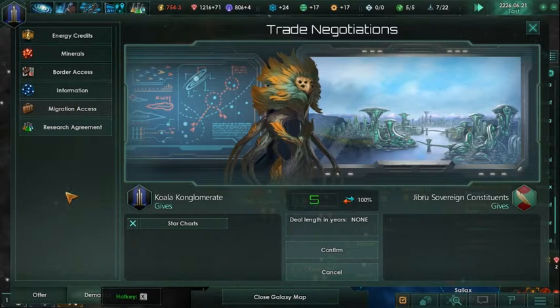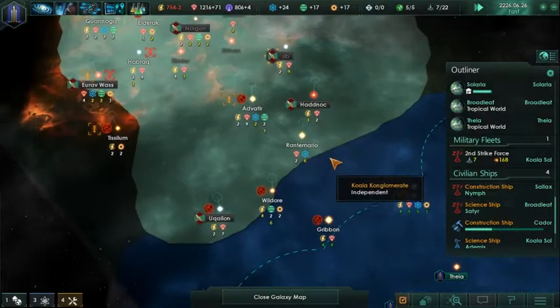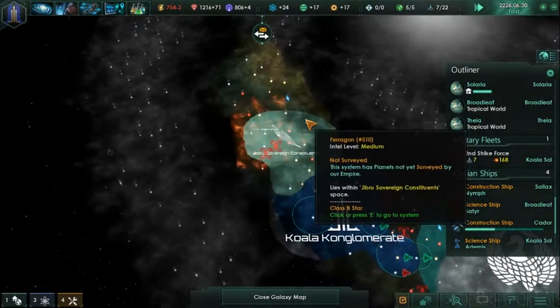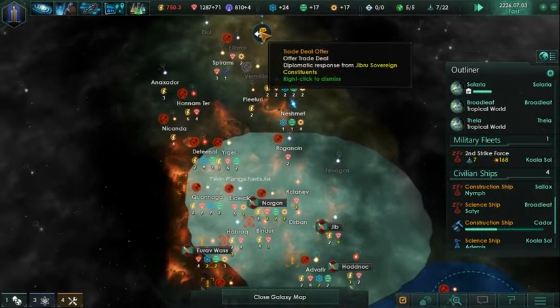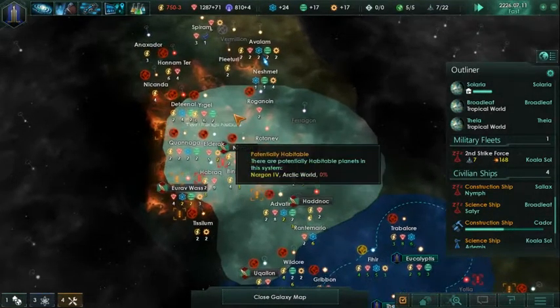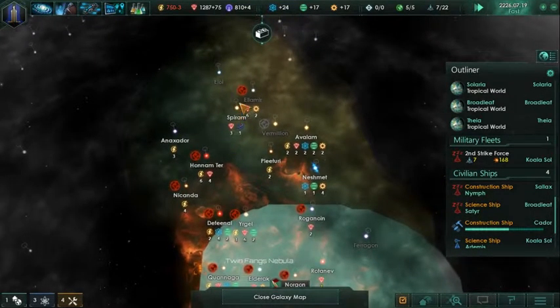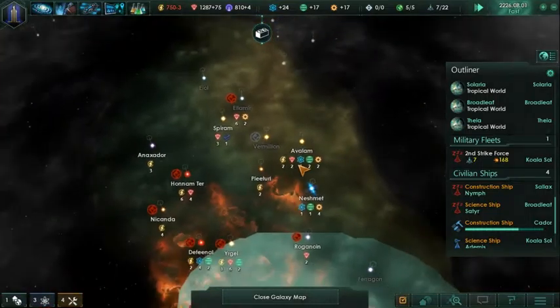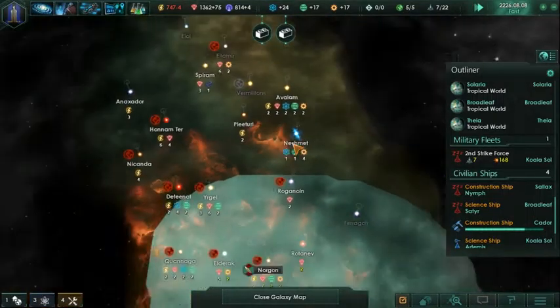Let's do star charts. They want to. There we go, okay that's good - a lot of knowledge. Ocean world. There's not many habitable planets for us, so it's kind of okay that we aren't really able to get around them. There wouldn't have been much benefit. The Betharian is really good - it's a very good resource. Kind of wish that we could make it over there, but we could actually kind of jump through them.